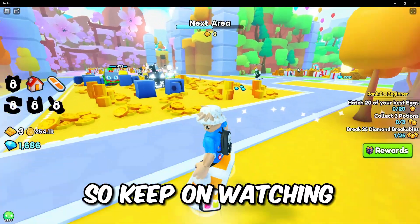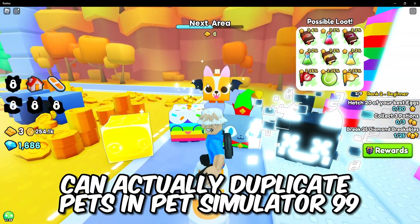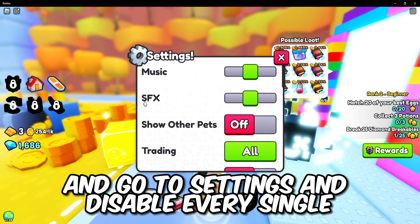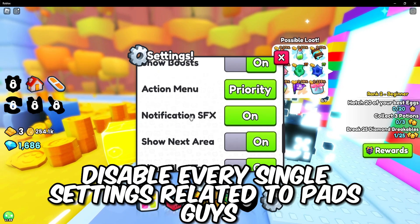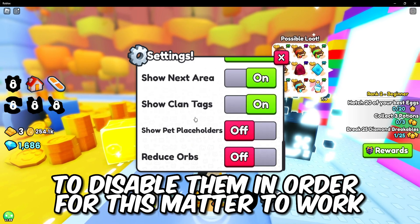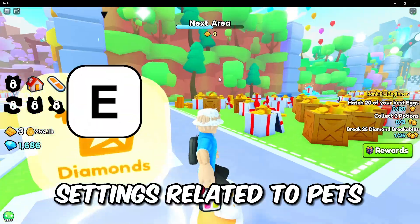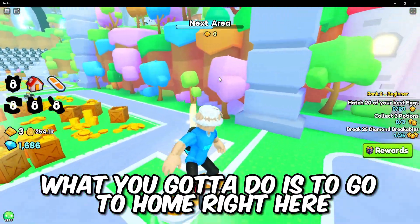In this video I'm gonna be teaching you guys how you can actually duplicate pets in Pet Simulator 99. First, what you guys have to do is click on your pets right here, go to settings, and disable every single setting related to pets. We need to disable them in order for this method to work, so make sure you go ahead and disable every single thing related to pets.